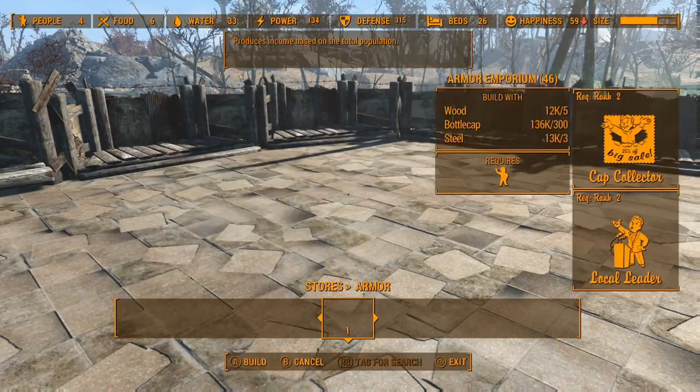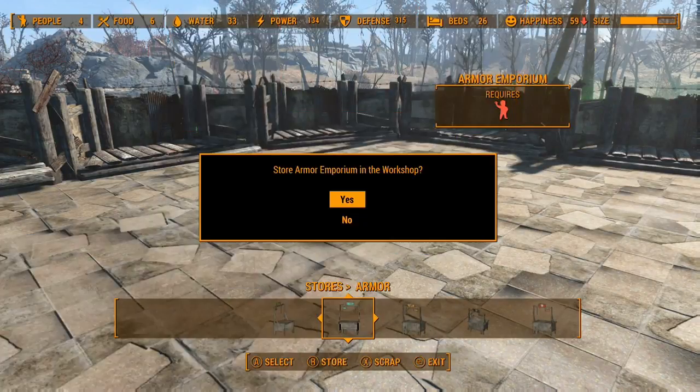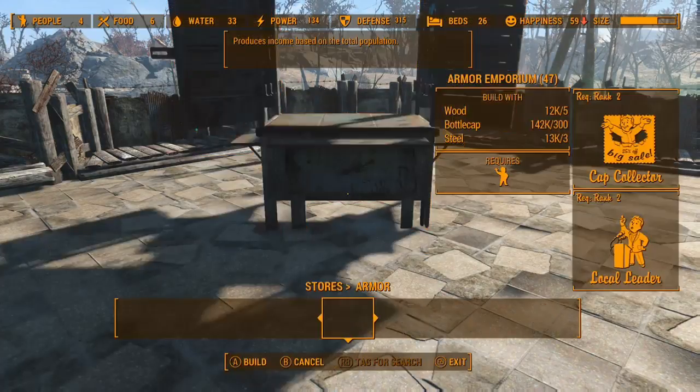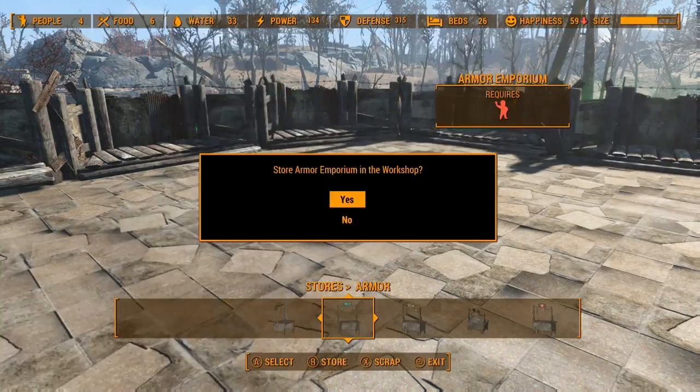It doesn't matter — just say no to it if you do it wrong. If the two windows come up over each other, hold B and press A twice to accept both of them. That's how easy it is. Once you get the hang of it, you'll be able to do it this fast.